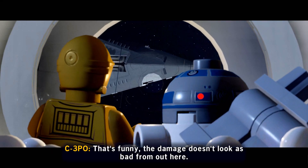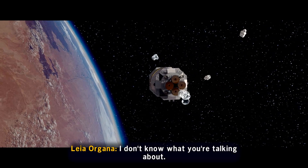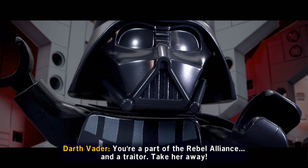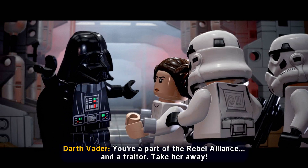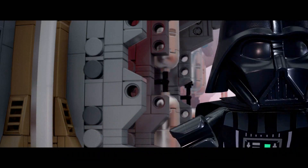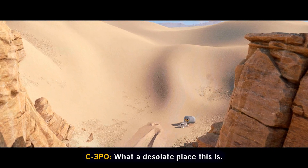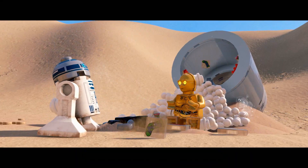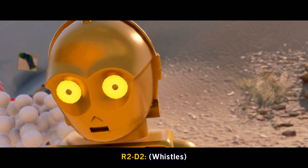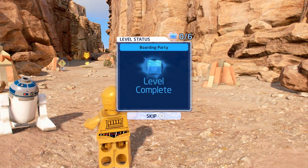Final cutscene dialogue: 'The damage doesn't look as bad from out here.' 'I'm a member of the Imperial Senate on a diplomatic mission to Alderaan.' 'You are part of the Rebel Alliance and a traitor. Take her away. She must have hidden the plans in the escape pod. Send a detachment down to retrieve them.' 'What a desolate place this is.' Boarding Party level complete! Free play on lock.